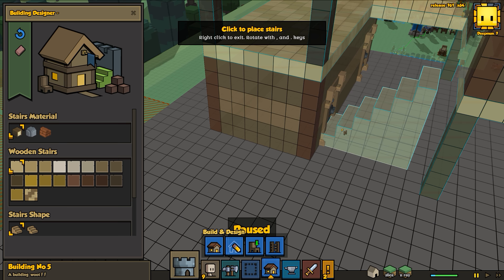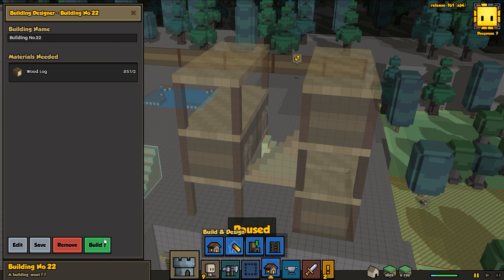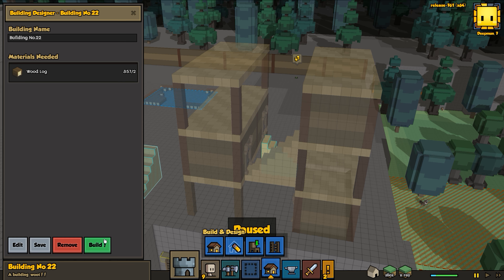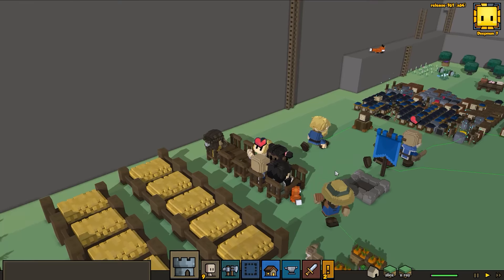Where did my stairs go? Something doesn't make sense - the stairs just vanished. Unless I accidentally deleted it. There we go, that makes more sense. They can get to the next level and the next level - excellent, perfect. I'm happy with that. The reason I wanted to get this done now is so we get some town wealth. We're going to build it - it's all wood so it should build fairly easily. Let's move on.